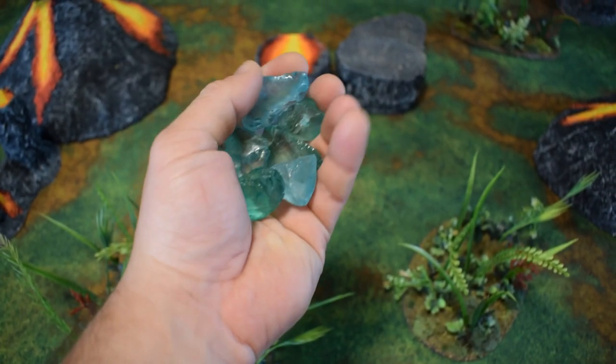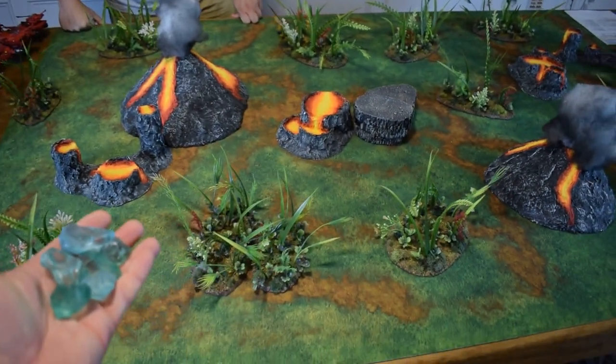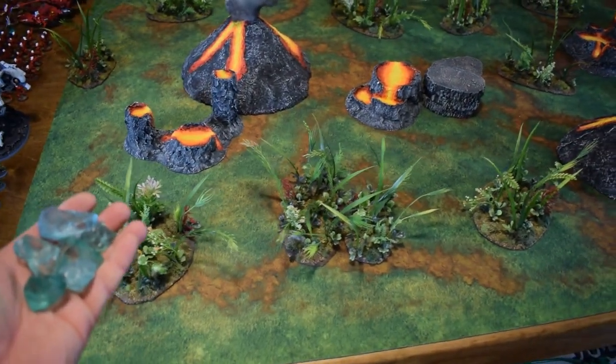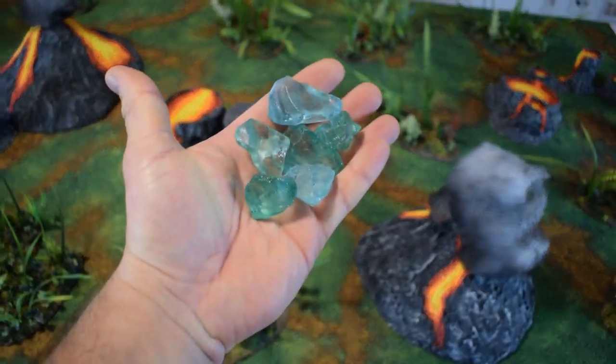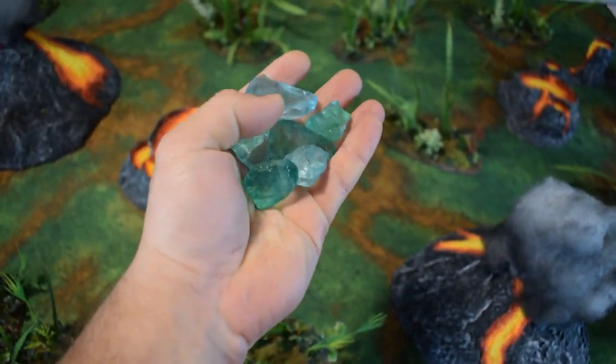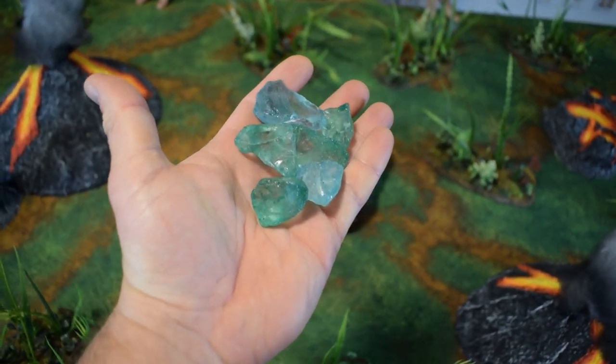Look at this. This planet doesn't even have a name, it's so freshly discovered. It is a lush volcanic jungle planet, rich with a new type of ore. These will be our objective markers for the night as we have Tau Coalition versus the High Elf Fleets.